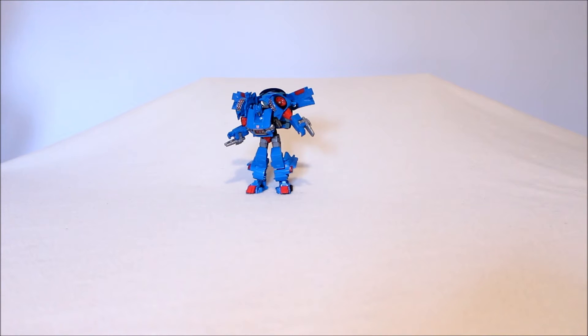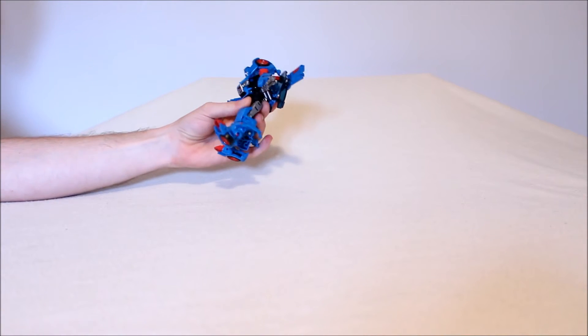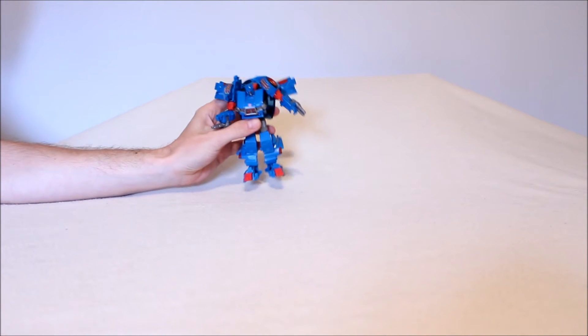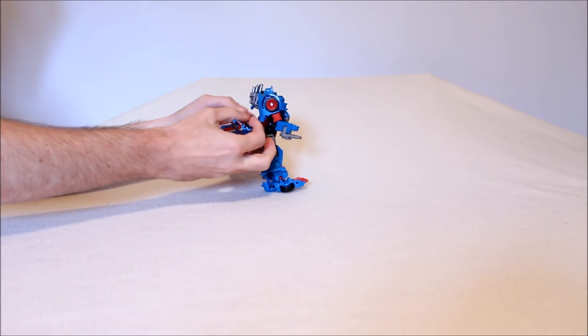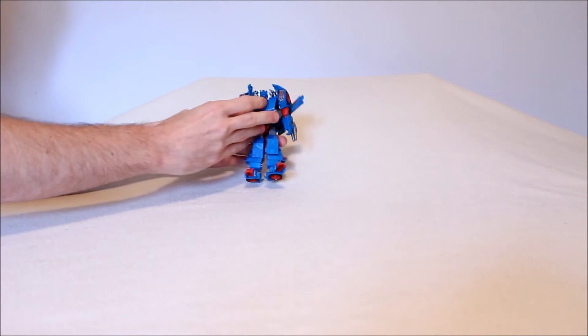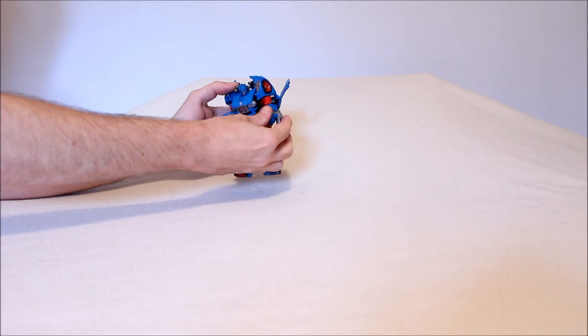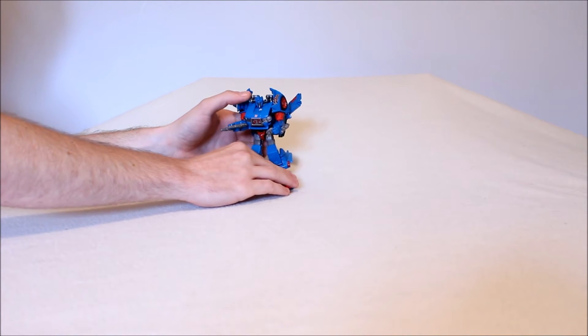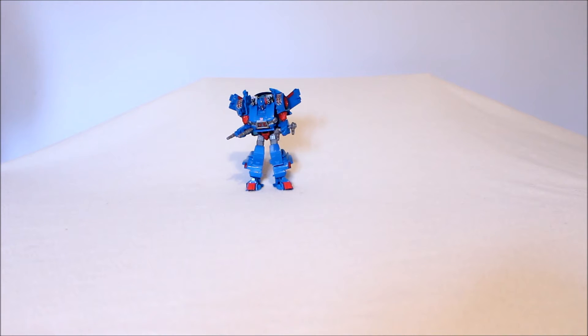He has ever so many weapons: blasters on his back that come up over his shoulders, missile pods in his shoulders, and of course the blasters in his hand — he's loaded. Even though, according to his tech specs, he's not very strong and his fireblast is only four, which doesn't really match up with all the armament this guy has. If he's not supposed to be that strong, you can always keep the shoulder ones folded back in. The shoulder pieces are super tight on mine — very hard to open and close.